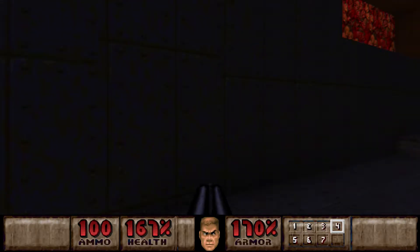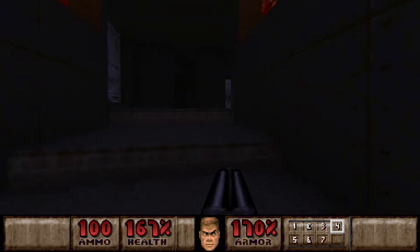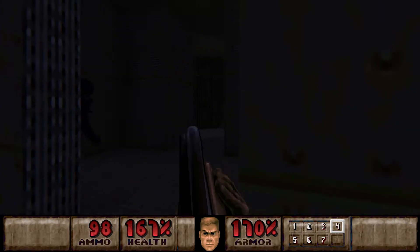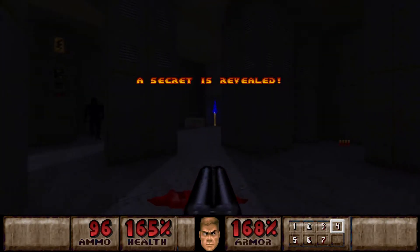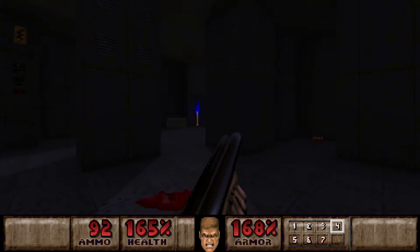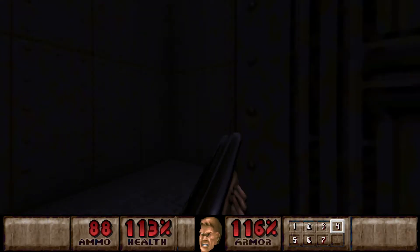And I think there is a secret switch in here. It will open up a secret area nearby with a Megasphere. And this is where the Megasphere is at, with some nightmare imps. We will clear it - clear out the secret now, at least out of all the monsters. All the monsters should be killed.